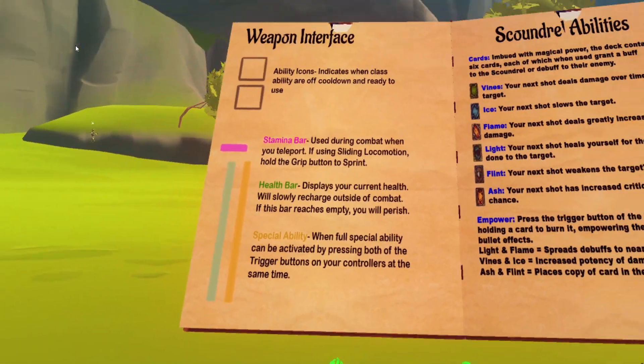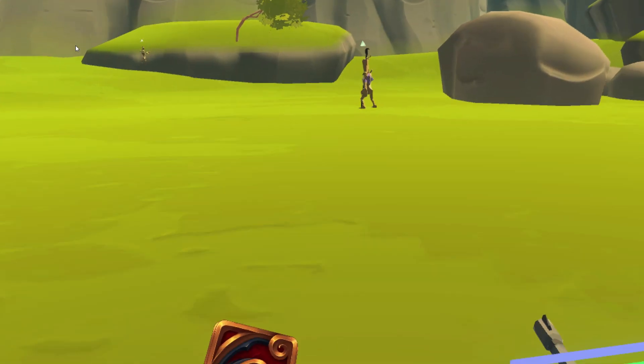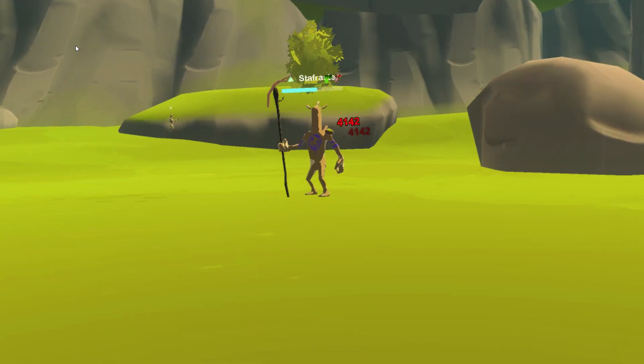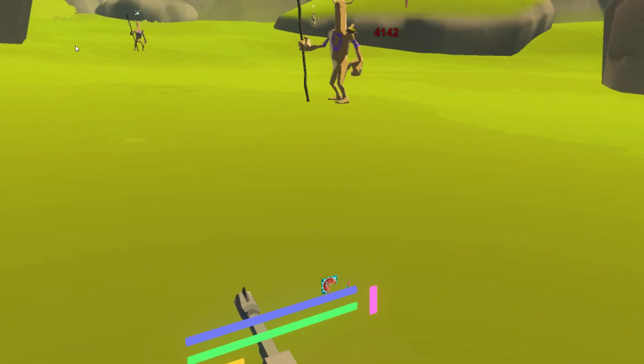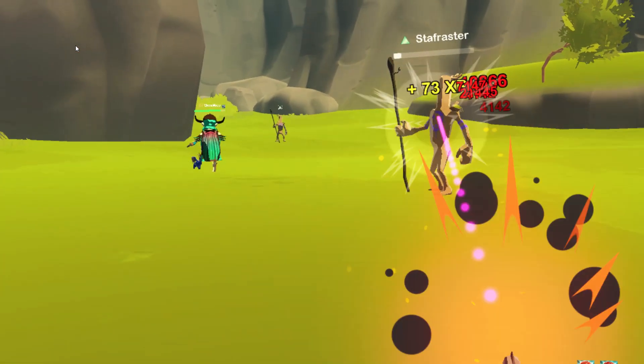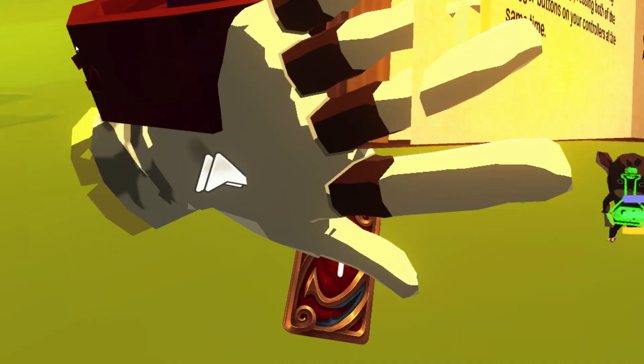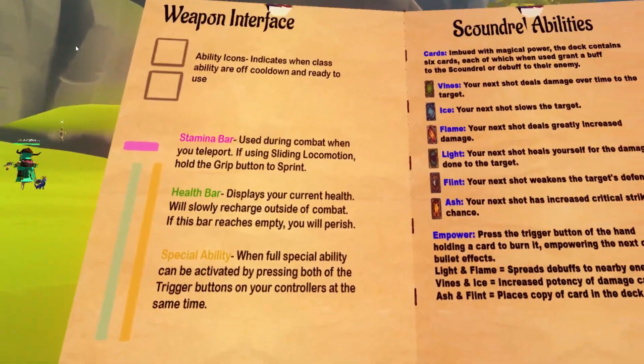Next is the vines card — that's your poison card. When you hit an enemy with it, you'll see they get a damage over time effect applied to them.